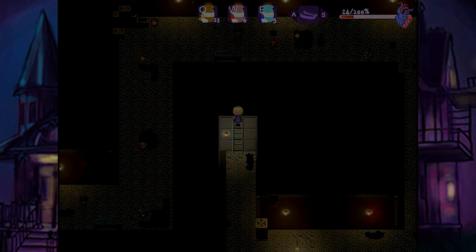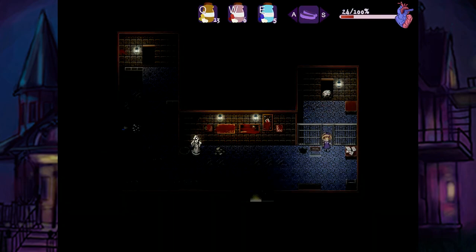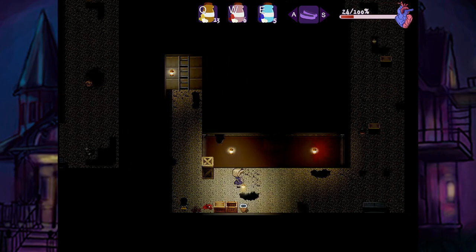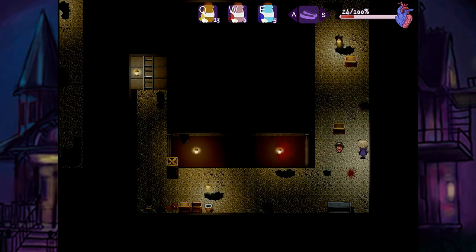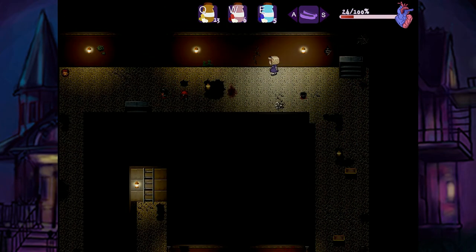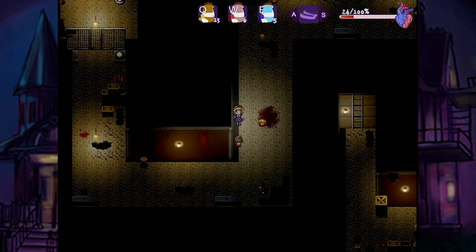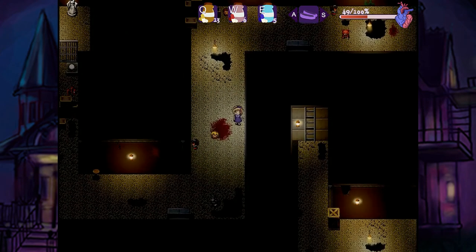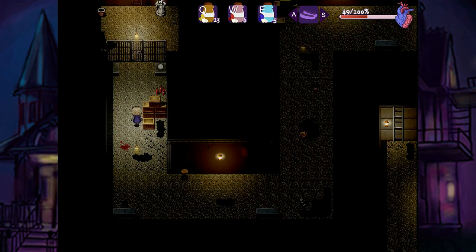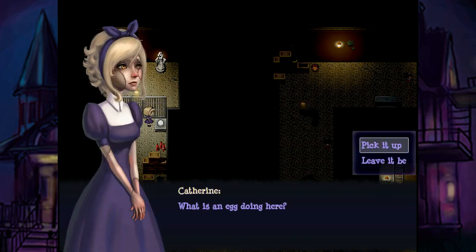I actually can go back down there. It's blocked by a giant boulder — we definitely don't have any way to deal with that. It's been a long time since we were down here. What was this way? Do I want to wear some running shoes to get through this room? That gate is locked. So I probably just took some damage for nothing. Yep. What is an egg doing here?